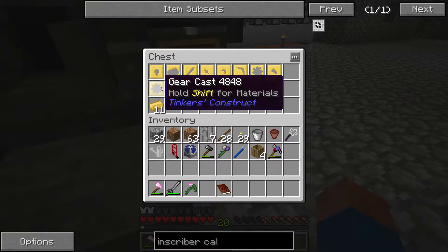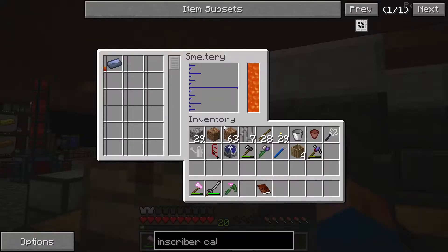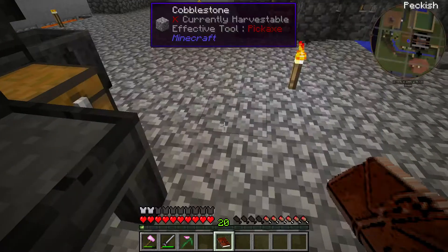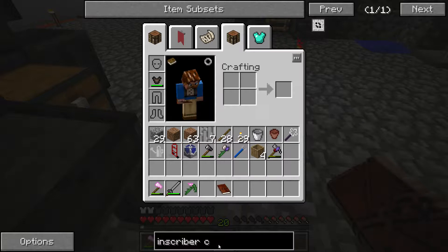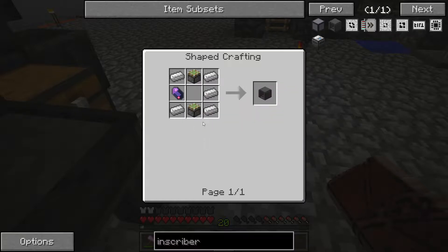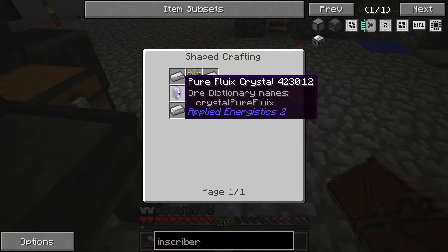144 millibuckets — let's try it out. We will not need the pattern or the cast, and let's let that run for a second. The inscriber is made with a pure fluix crystal, some sticky pistons, and some iron — or a regular fluix crystal.